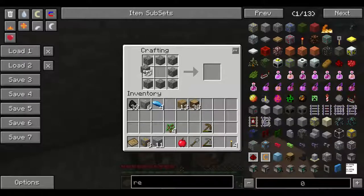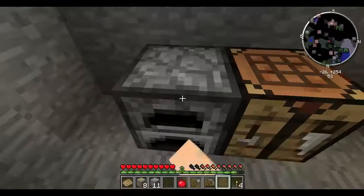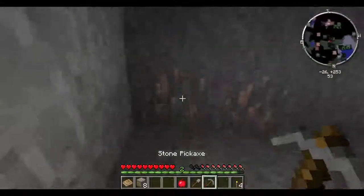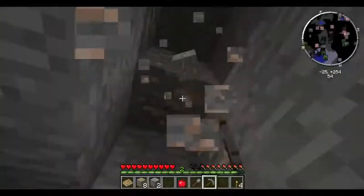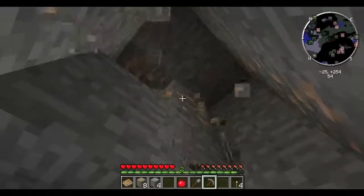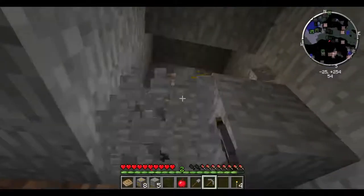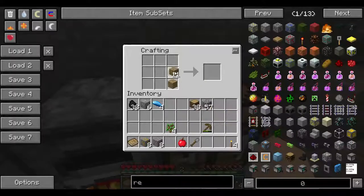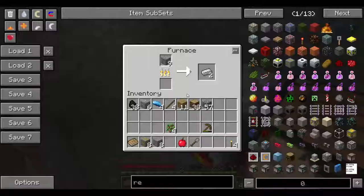I don't know. We're just gonna do one piece of coal for now. More iron. Maybe we'll do two pieces of coal. There's more. If I was more motivated, I would've put the custom ore gen in, and then this would've been like ridiculously ore happy.